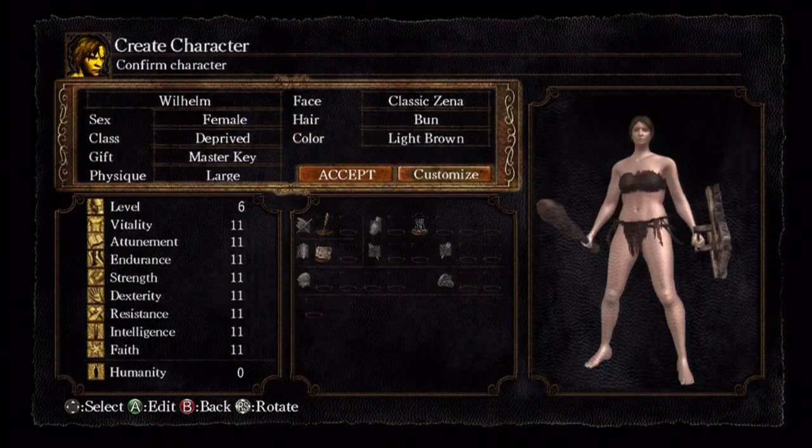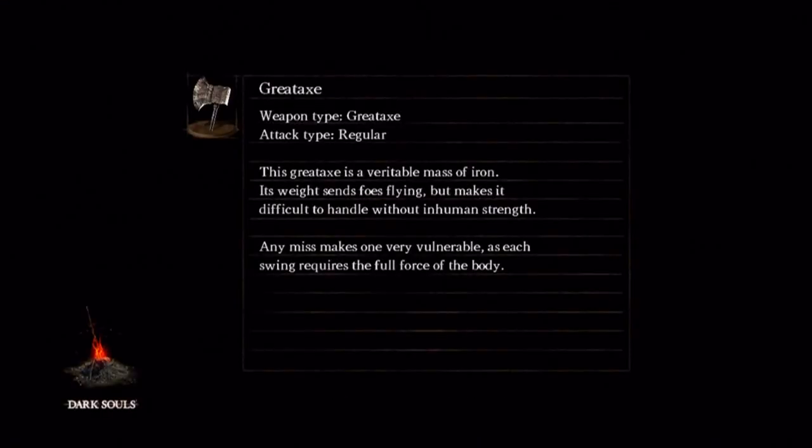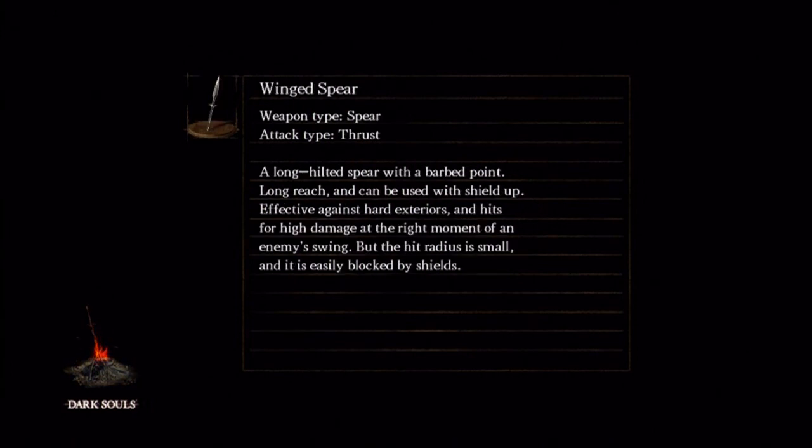I'm probably going to try and go through as a melee class because that's how I always play these games. I find melee more fun in Dark Souls. But for beginners, magic is definitely the way to go because you can just stand back and launch your spells and pick away from a distance.